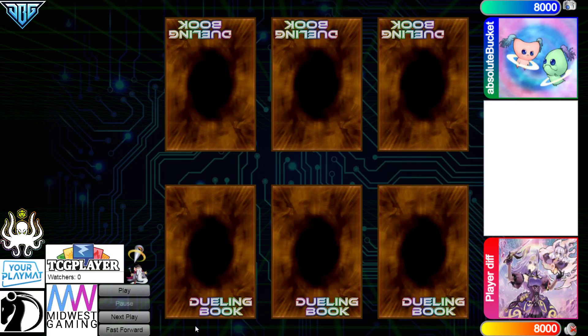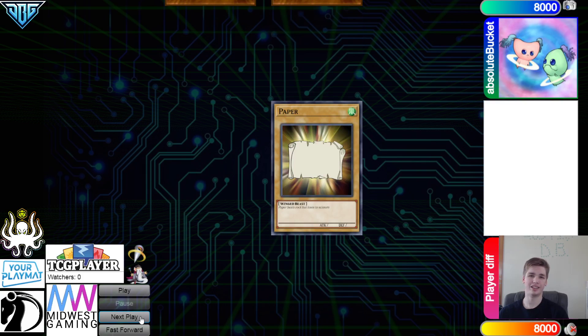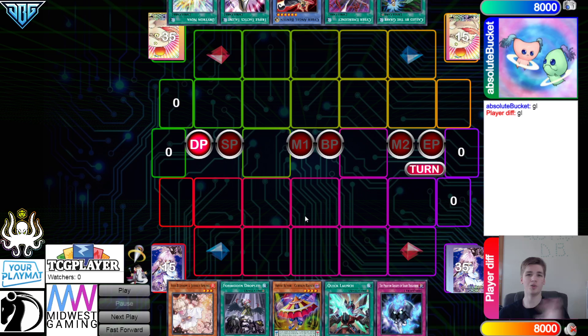Hey guys, the DB Grinder here, back at it again with another video. This time we have Player Diff with 579 rating versus Absolute Buckets with 610 rating, so this is gonna be another high-rated DB video. With that being said, let's just hop right in. We're gonna see Player win the rock paper scissors and they decide to go first — 40 versus 40, gotta love to see it.